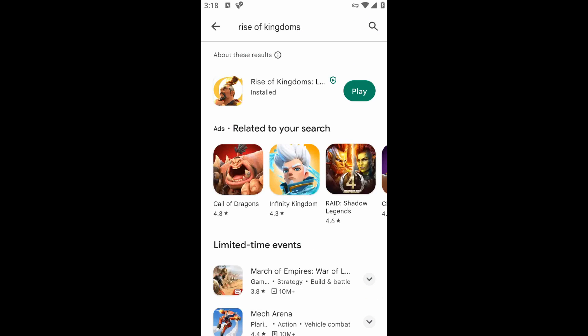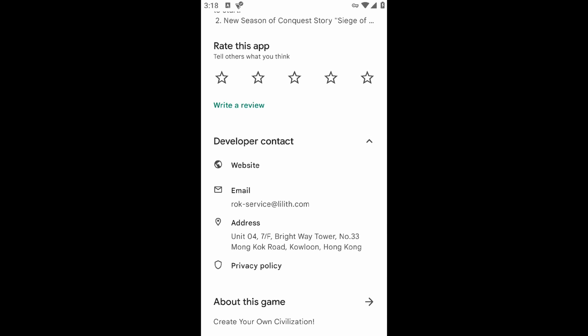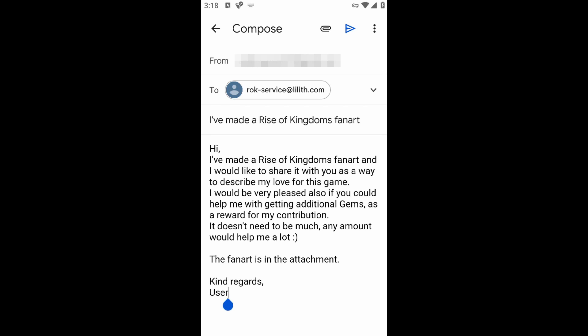The last approach is to try to reach out to the Rise of Kingdoms game developers directly via email to request some gems. You can let them know how much you love their game and why you need more resources. Sending some fanart or other game-related items could also be a good way to get their attention. However, don't be too greedy and don't ask for millions of gems because that surely won't work.